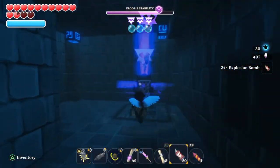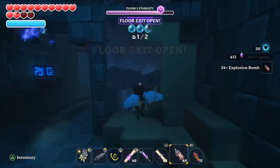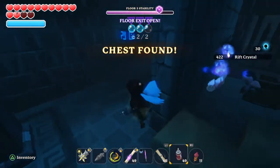Put your explosive bombs, open that obelisk, and then behind this wall with the last obelisk is where the chest is. And that is it for this level.